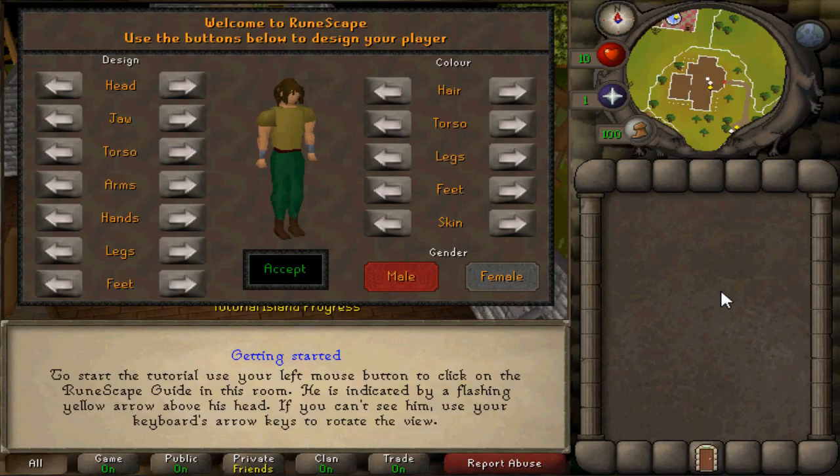Hey guys, it's Iron Teenager. Welcome to the next installment of Iron Man. I'm going to teach you how to create a very good Iron Man. I'm going to give you some great lessons and teach you the best money making tips. I just have to get off to Toyal Island first. Let me do that and then I will show you what to do.